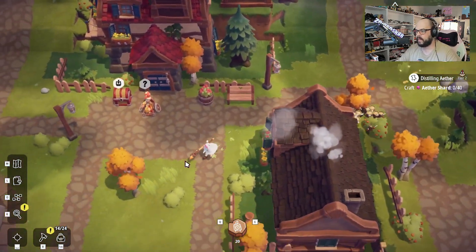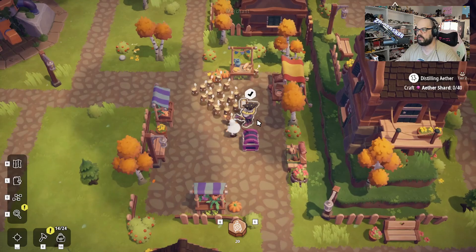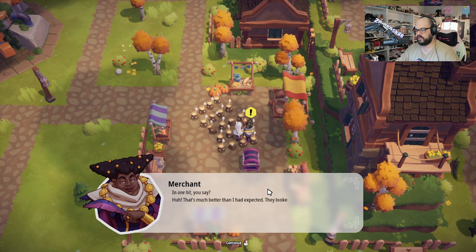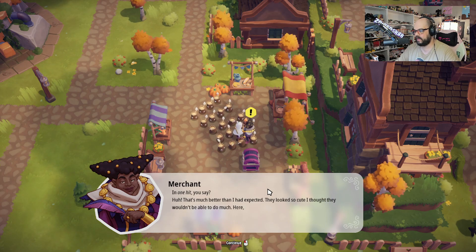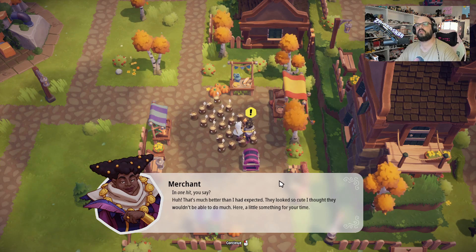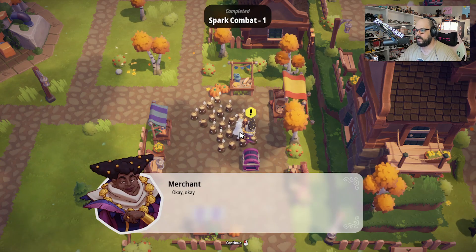Now we need to go down to the merchant. He just wanted us to do it — he didn't need anything. Bam, complete. 'In one hit, you say? Ah, that's much better than I had expected. They looked so cute, I thought they wouldn't be able to do much. Here, a little something for your time.' He's given us ten aether shards? Hell yeah, my dude.